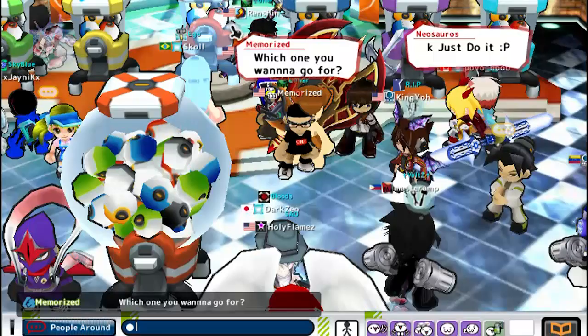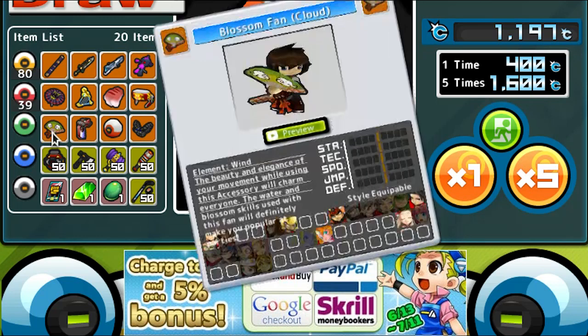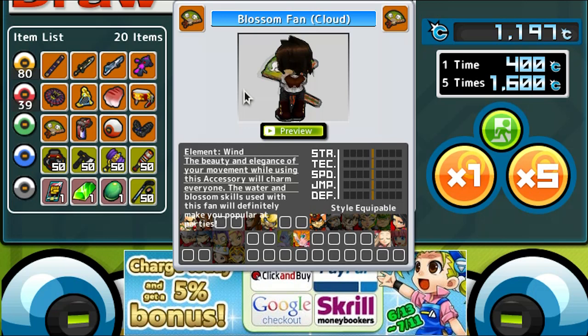And that green was — if we check out the red draw — oh no, he got it. The green was this: the Blossom Fan. It looks kind of cool. It's the coolest looking Blossom Fan, probably, except for the one with the red circle on it of the Japanese flag.